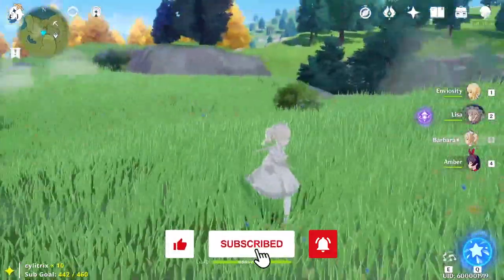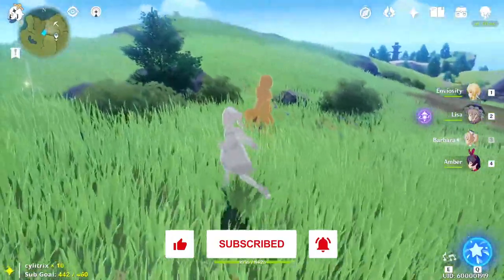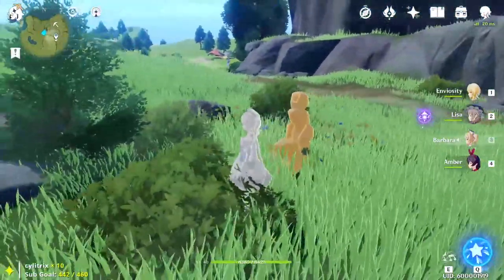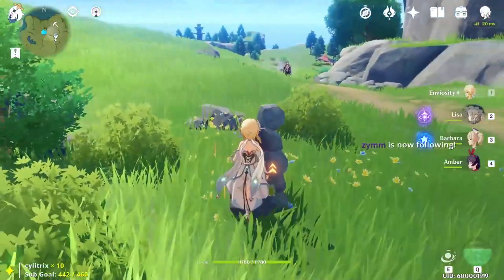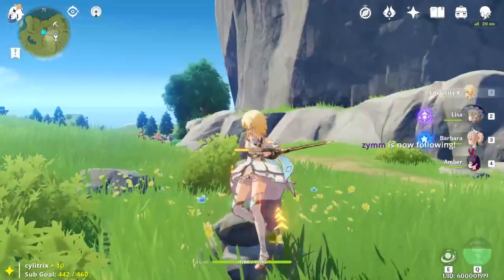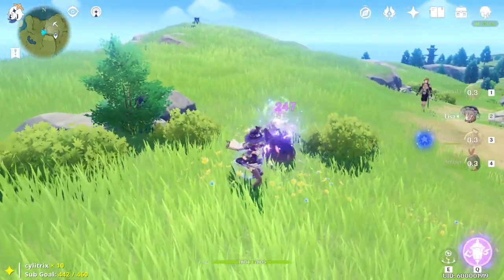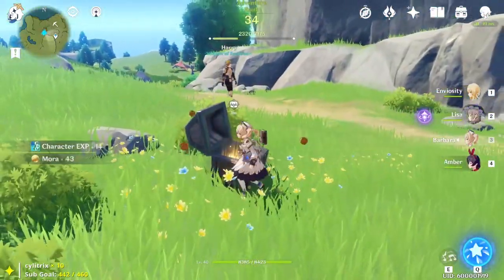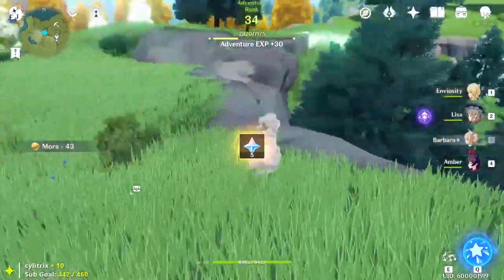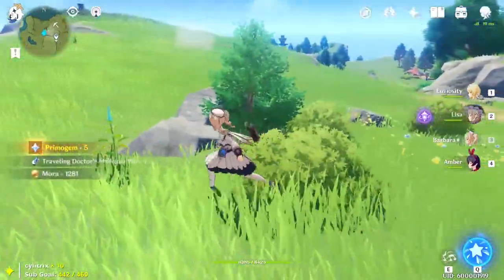If things aren't as obvious to you around the map, like interactables, use your elemental sight and you'll see. This right here is indicating that we should break the rock in order to get maybe a chest, or slimes which we need to kill first and then get the chest. Using your elemental sight can help you pinpoint chests around the map and find puzzles that you need to complete.